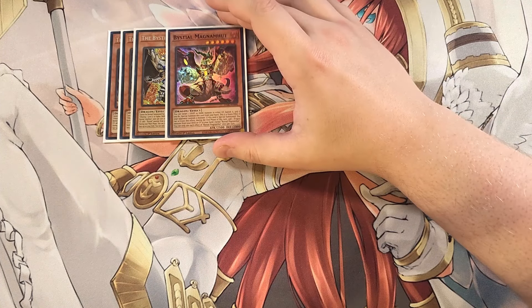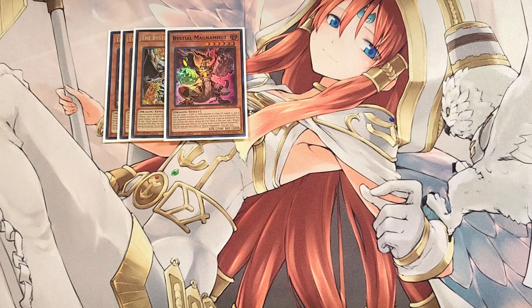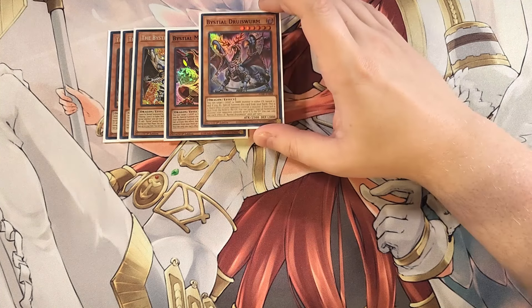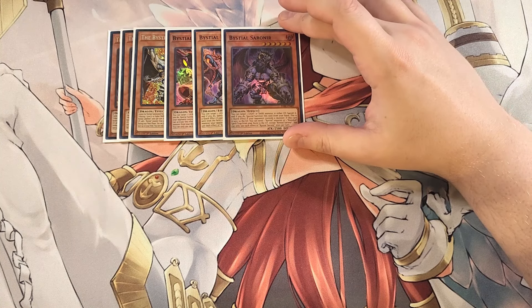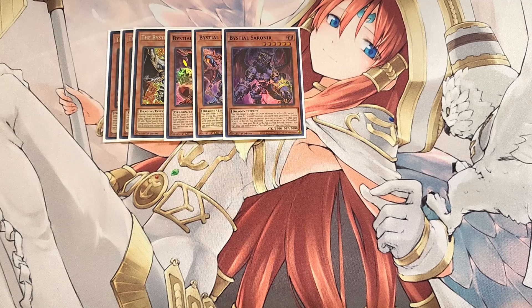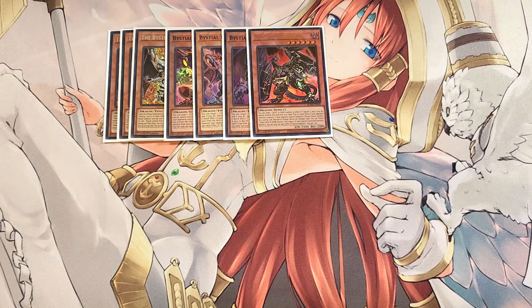We play a single copy of Magnumut. All level six Bastille monsters share a common effect: you can target a light or dark monster in either player's graveyard and banish it, and if your opponent has a monster on the field, it's a quick effect to special summon these monsters. Magnumut uniquely lets you add a dragon monster from your deck or graveyard to your hand during the end phase after being summoned. We play single copies of Druid's Wyrm, Sawnier, and Baldrake — one of each level six, plus three Lubelion — giving access to all the different names in the deck, and since they're essentially all once-per-turns, it's easy to summon multiple in a turn.